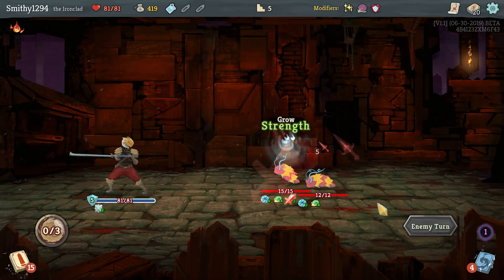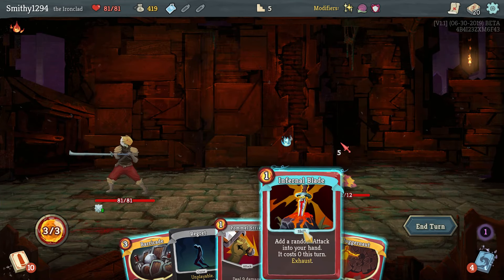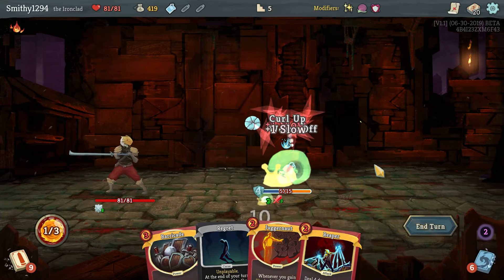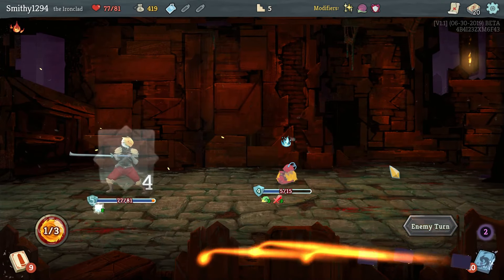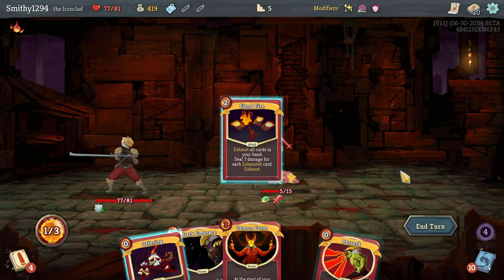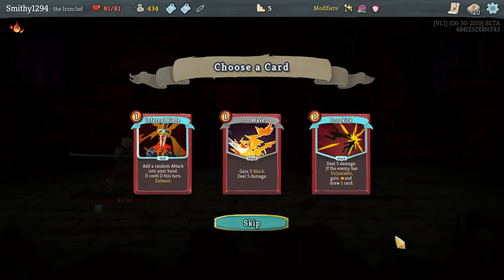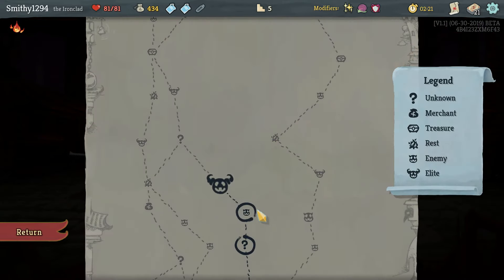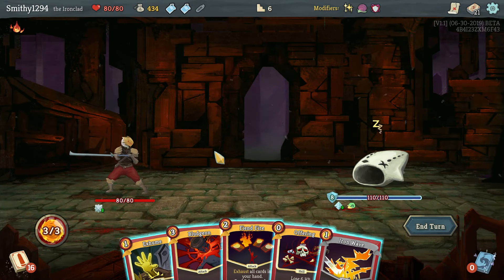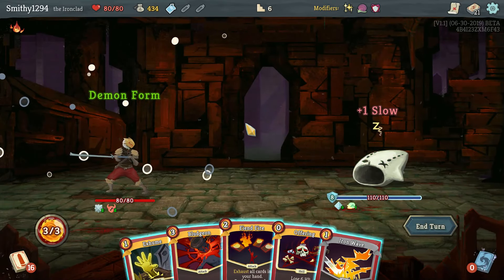Don't take any damage. Take a little bit from Regret, that's fine. And this is murdery. Got to wait for Feed to come back around, but it's not super important. Take an Iron Wave just for a bit of extra block.